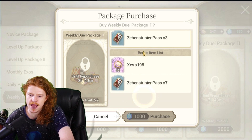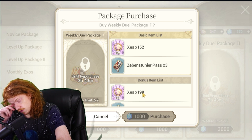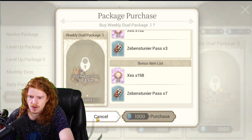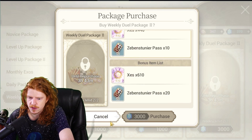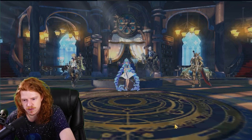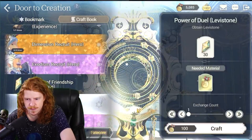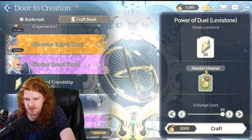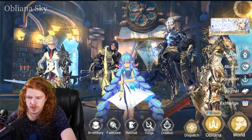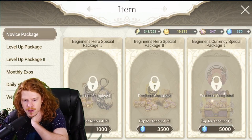The weekly dual packs are kind of okay — it's a little better than a three-for-one in value. I personally like the weekly one where you get around 30 passes. What happens is you use those passes for PVP on the airship, win battles, earn Meadows, and then in Power of Duel you can craft things like 1,500 Levy Stones for 5,000 Meadows and use those in events. That said, I'd do the currency packs first before the weekly dual packs.